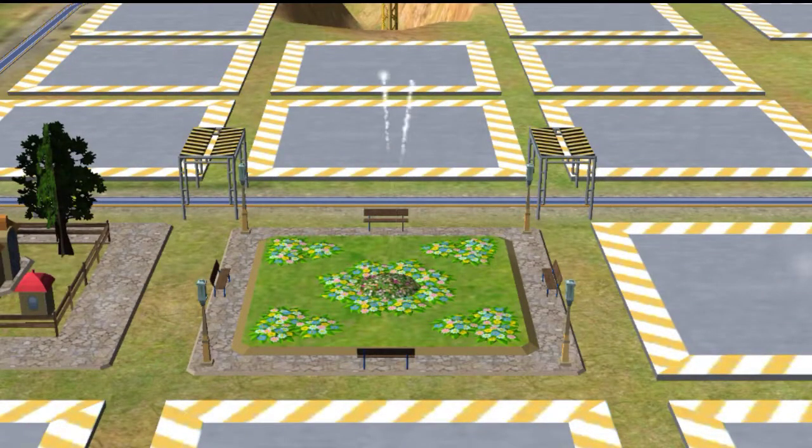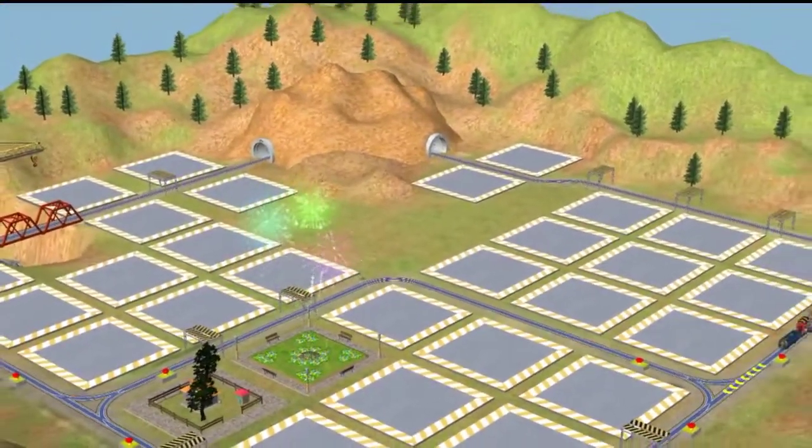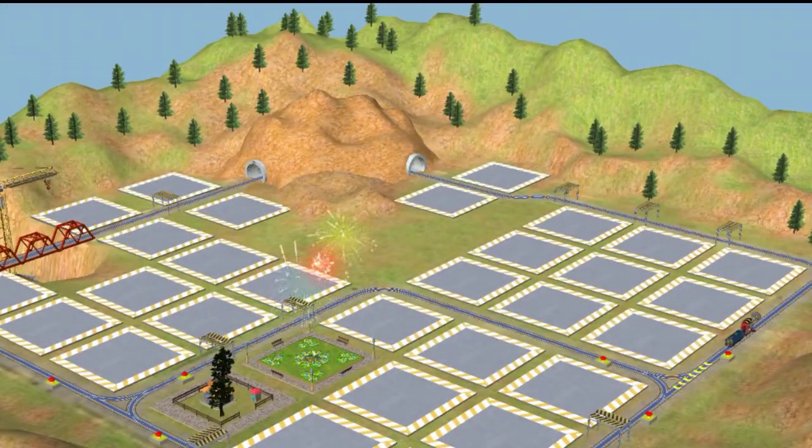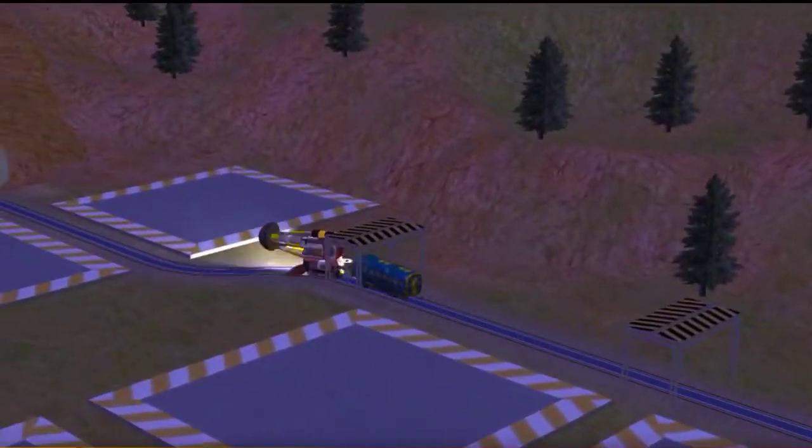Great choice! That looks good! Train-tastic! We are really building something special! Doors, drop, load! Cut it! There's a problem. Rocks have fallen on the track. Find the rock pile and clear them away.